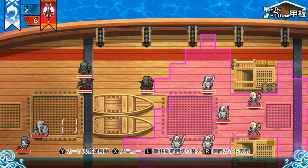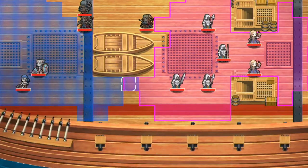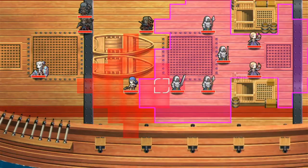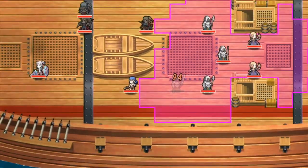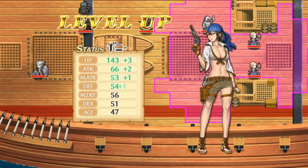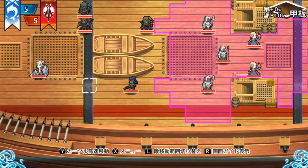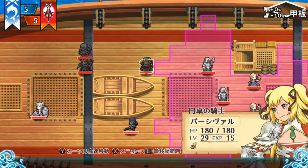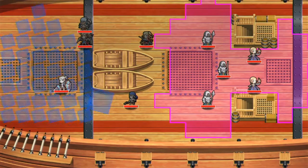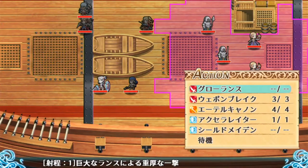The main character early on gets a move that lets everybody else move much farther for a couple of turns. There's a level-up screen where you get some stat gains. It's a bit different from Fire Emblem — you've got much lower numbers, so like plus one attack is plus one damage on the enemy. I'm not sure exactly what the calculations are.